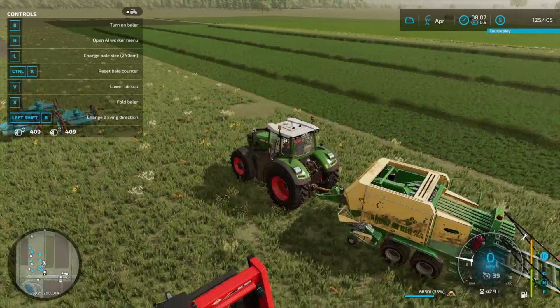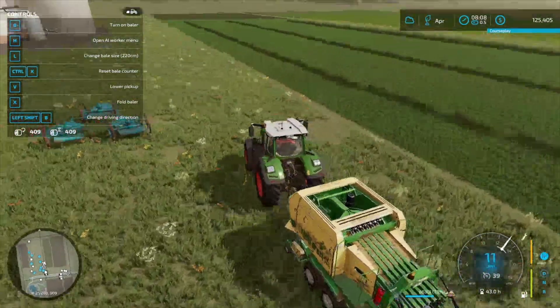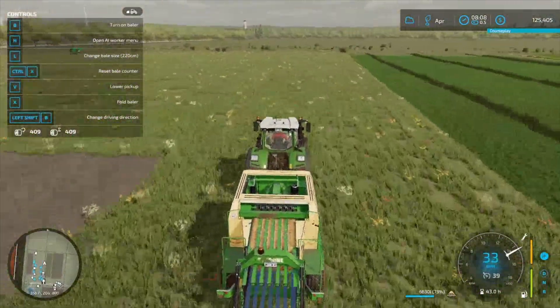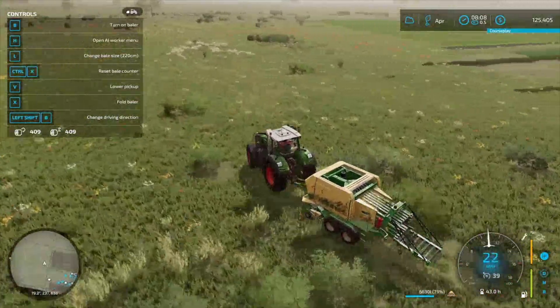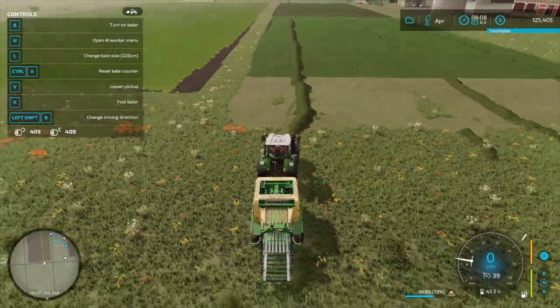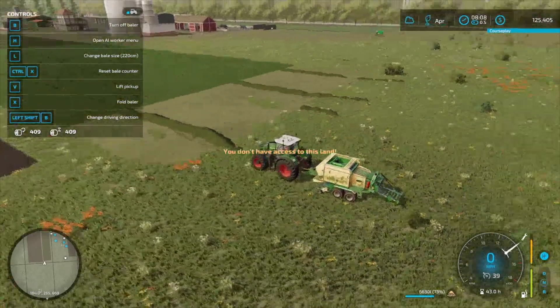I wish I could get this thing to work, but the resetting of the bales is the problem if it does it in the middle of the bale. We need to have 220. Let's go ahead and go down to this end of the field. I'm gonna see if I can figure out there's gotta be a way to change that — it should not do X, it should only do Ctrl+X. We'll try it after I'm done with the video and see if we can get it to work. It's already lowered.